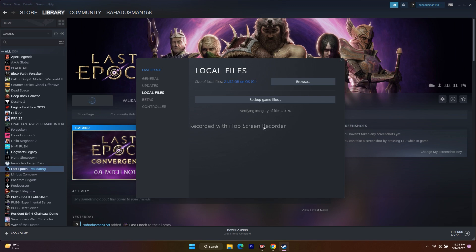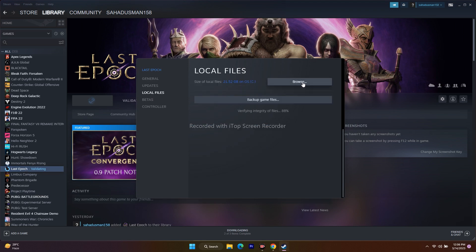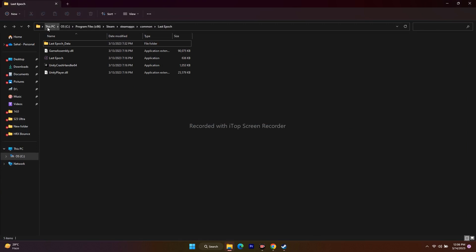Next, we have to launch the game from the installation folder instead of from the Steam app. We can navigate to the installation folder in two ways — either from Steam itself or from the file explorer. Right-click the game, go to Properties, then Local Files, and click Browse. You'll be redirected to the folder: This PC > Local Disk C > Program Files x86 > Steam > SteamApps > Common > Last Epoch. Launch the game from here.